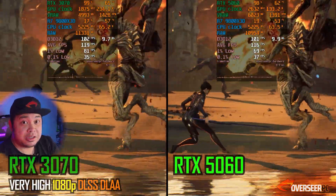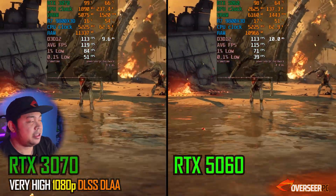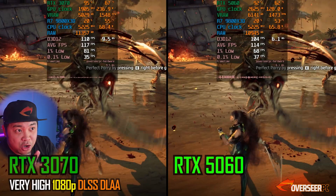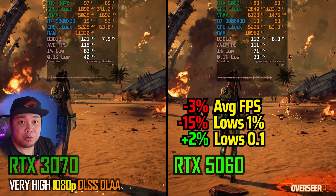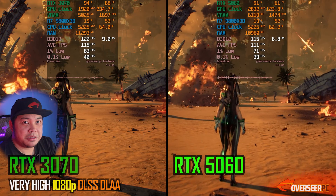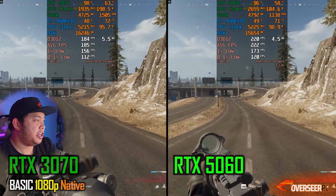Stellar Blade is next — this is the demo — and the 3070 is actually better here compared to the 5060 in terms of average fps and 1% lows. There are also a lot of micro stutters on the 5060. I ran this multiple times and got the same results, although it did change when going to higher resolutions.